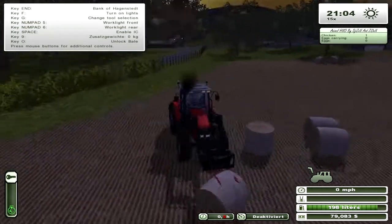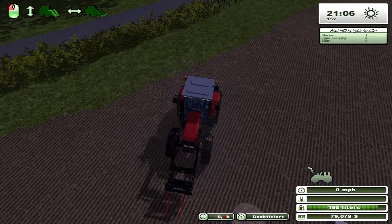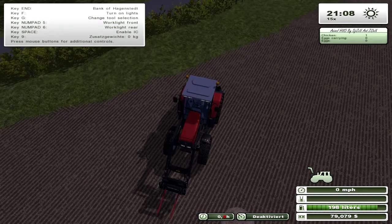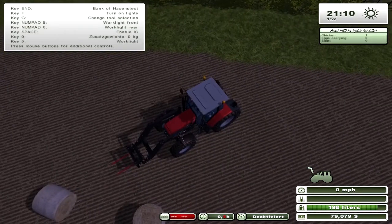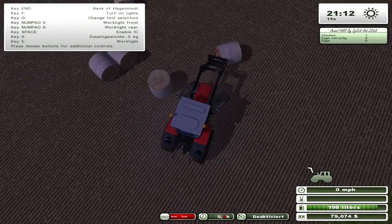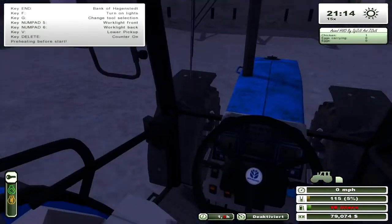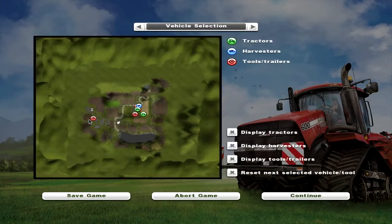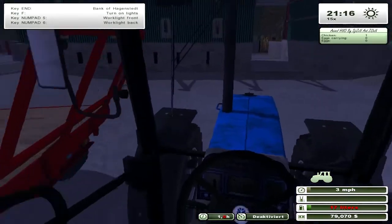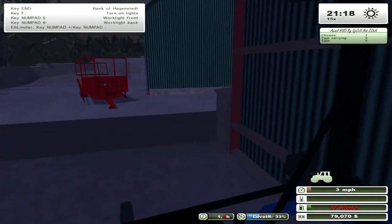I'm wondering if we could change the spikes on the front to bale squeezers but I'm not sure how. Let's pick this bale up — actually no, we need the Johnson trailer. I'll bring that out with the Ford here. It's really hard to reverse because the axle is so short — you only have to touch the button once and it turns really fast.